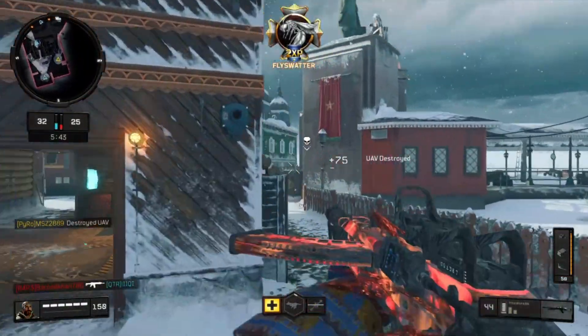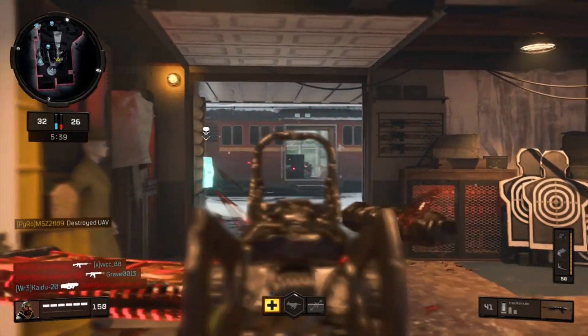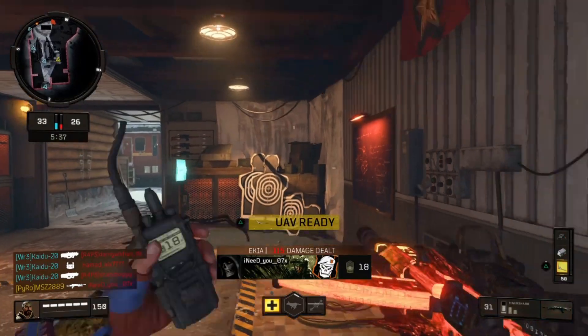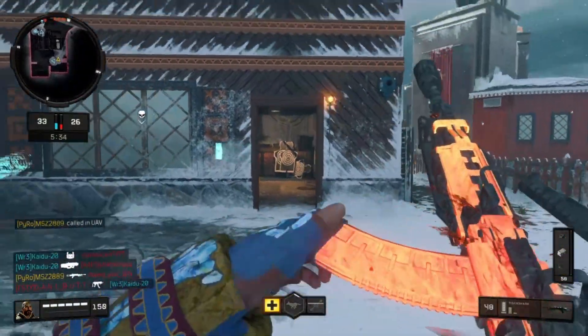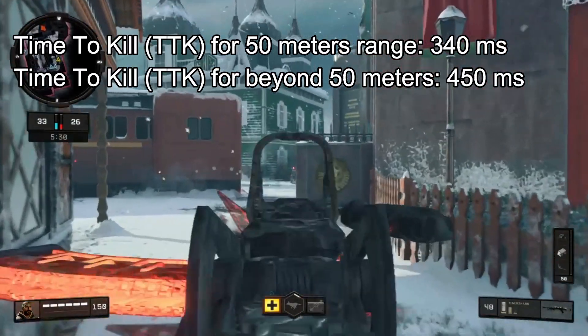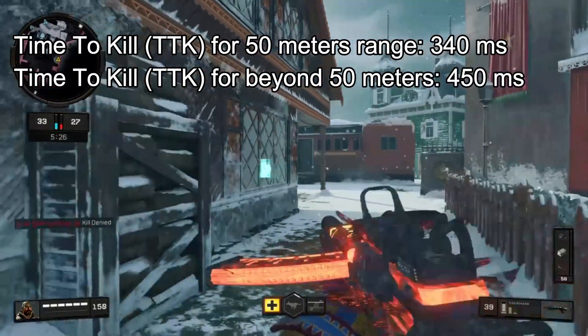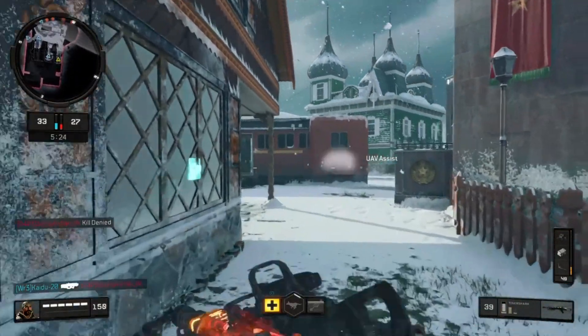According to what we know from the damage profile and the fire rate of this weapon, we can calculate the time to kill. The time to kill for the 50 meter range is something around 340 milliseconds, and beyond that range it is 450 milliseconds. Not a bad TTK for an LMG.